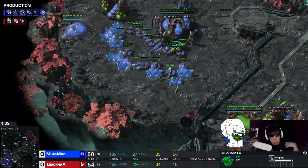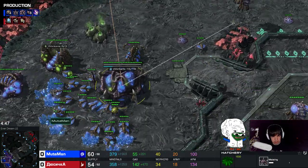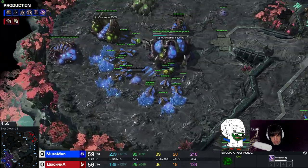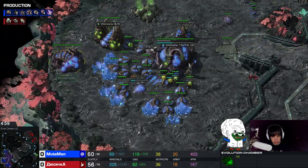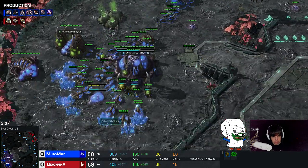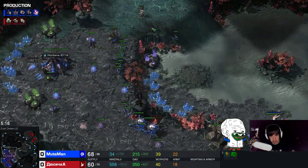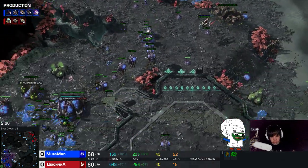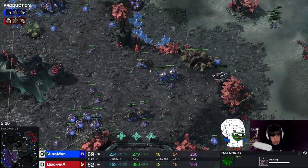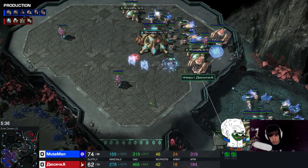If my opponent goes for a stargate play, I want to go for a fast plus-one melee. I'm getting my lair now, so I went ling speed into lair into plus-one melee very soon. He has an adept here that he's still poking around with - I'm going to shut that one down. He moves across the map with a voidray. This looks kind of like a normal ZvP right now. The Zerg player has his lair done, I'm already ahead in workers. My opponent starts his third base and he is going for a fleet beacon stargate.